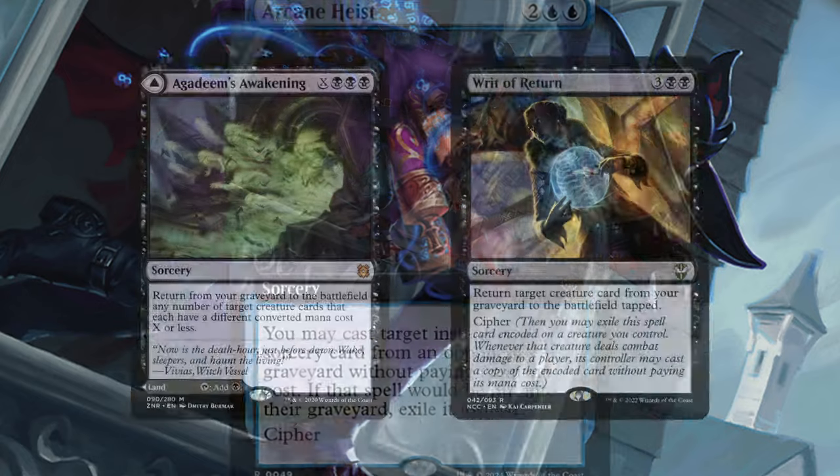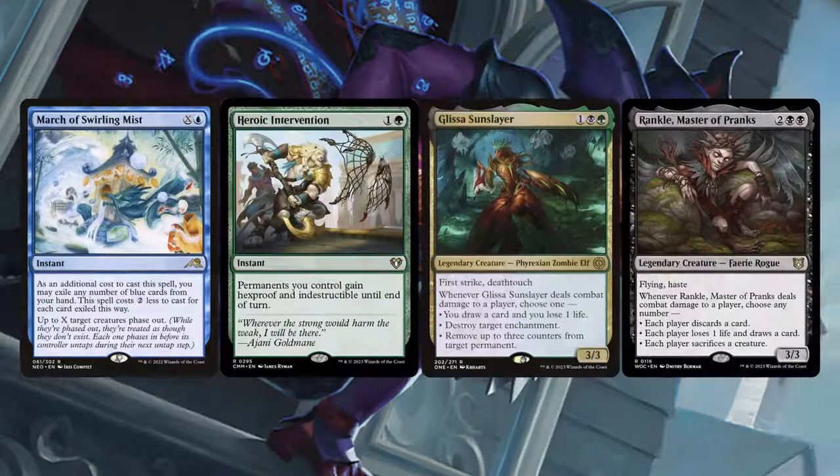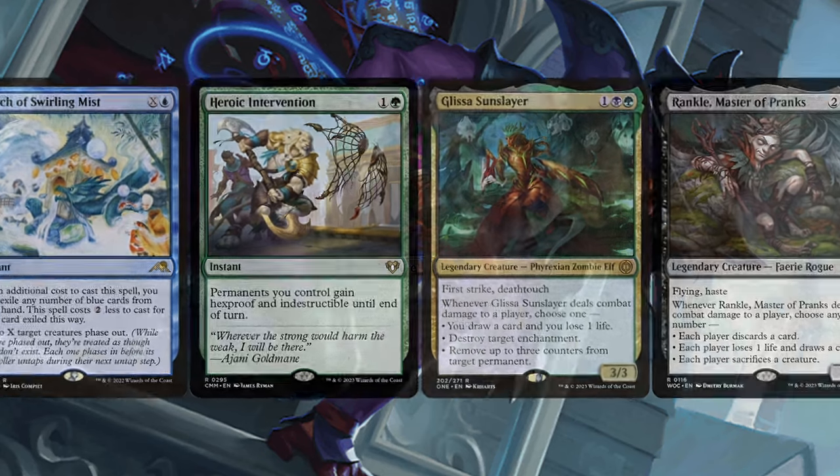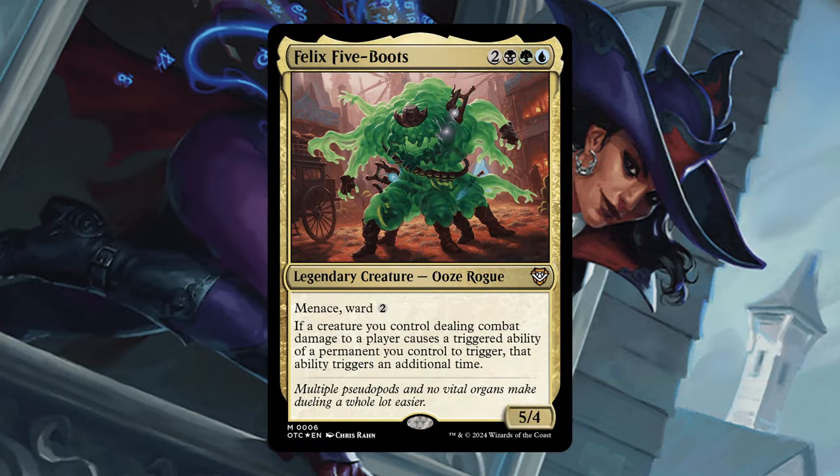To round out the list, we have a bit of recursion, a bit more protection and interaction. Hope you guys enjoyed the deck tech. I had a blast with this one, delving into this super unique strategy in Sultai Color Pie. Felix is super dope. Thank you guys for watching, and I'll see you next time. Peace!